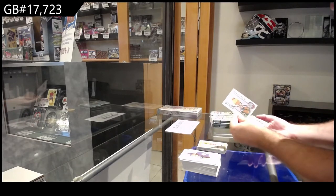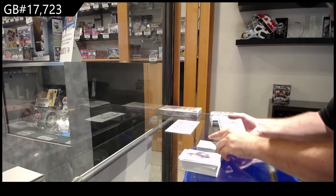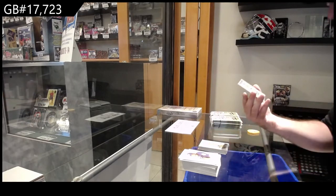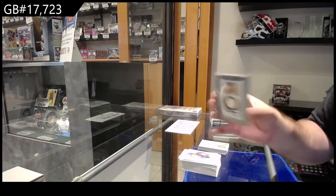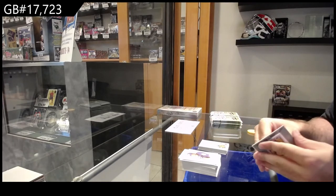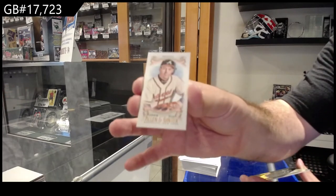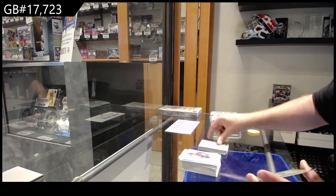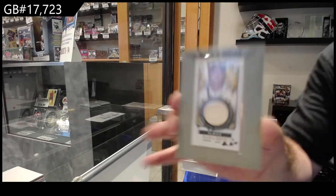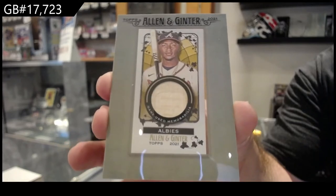We've got a Birds of Feather of a Sun Kanoor again, and an Albies bat piece — that's interesting. This was stuck to the back of it. We've got a Maddux for the Braves — mini. And yeah, we've got an Albies bat for the Braves.